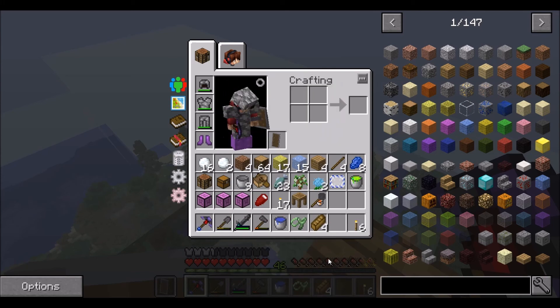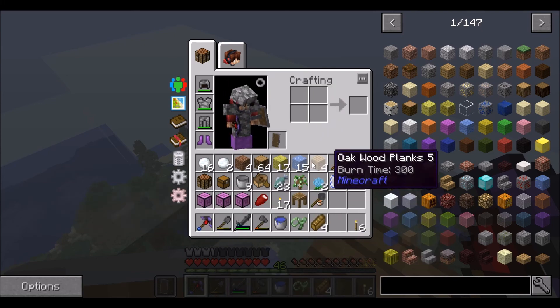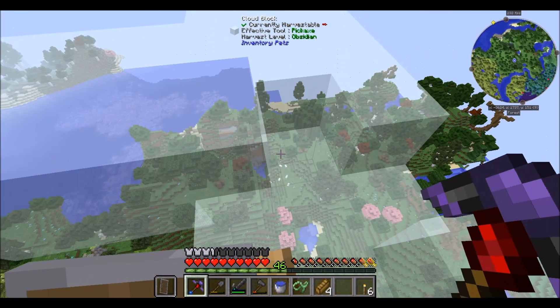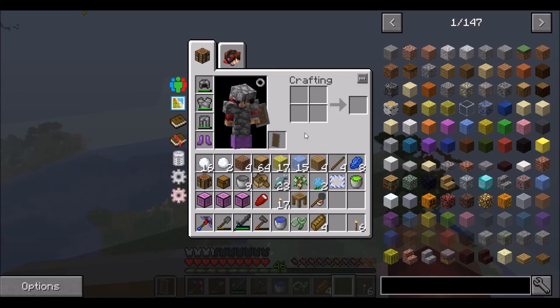Because we've got fortune on this pickaxe, we can't make it silk touch. But we could make another pickaxe and make it silk touch using the sponge modifier. I guess we could do that right now if we make some patterns.